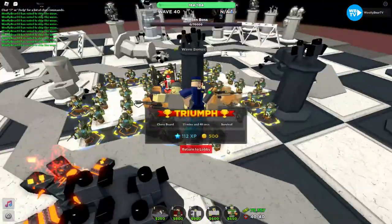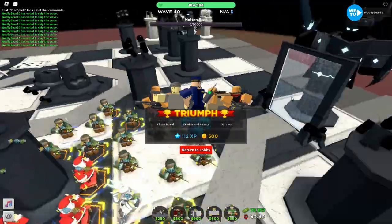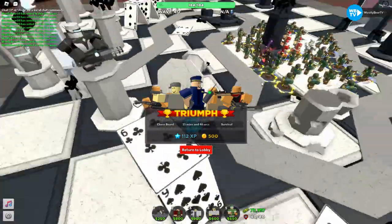We defeated the Molten Boss! This was a pretty fast game — 15 minutes and 48 seconds. That means if you do 4 battles in an hour at under 15 minutes each, you would get about 2,000 coins per hour. That's not bad for mid-game towers.